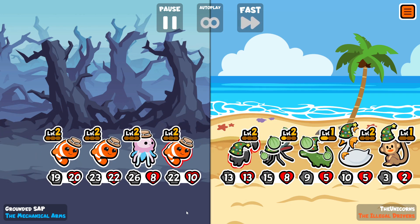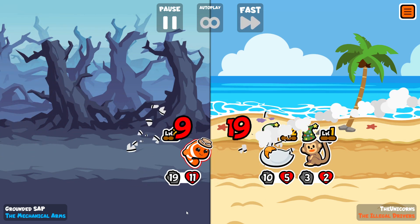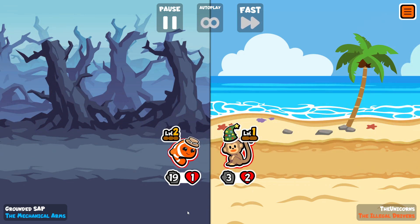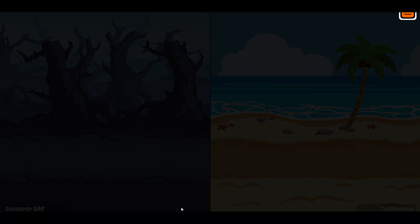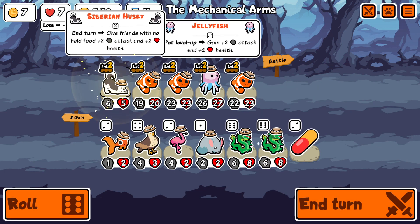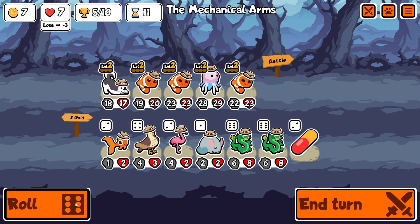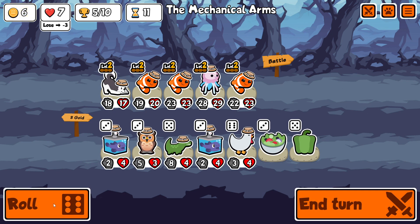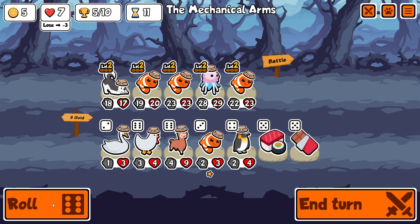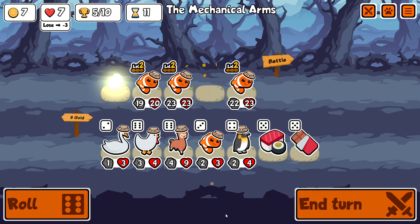We're looking for alpaca and then going wild with level ups. Here we've got three rather sizable clownfish with no equipment, so we might as well go for some husky scaling. We go against what looks like a free-to-play team. One of the issues with clownfish is that if you don't get the alpaca — I did have double dragon there — it becomes very difficult to level up the clownfish.